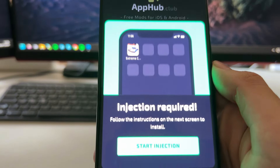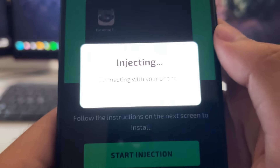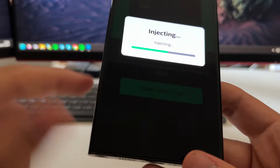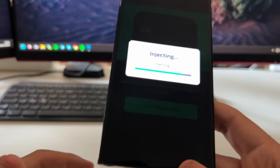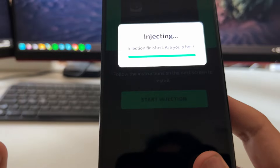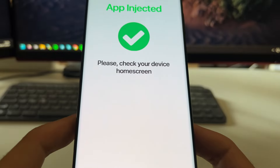Press on it one time, then press 'Start Injection.' You'll see it will start injecting and connecting with your phone. What it's doing is installing a browser extension, and what this browser extension does is enable an unlimited amount of money inside the game. It's totally automatic, so you don't need to worry about anything — just wait until this gets complete and then you should have unlimited money inside the game.